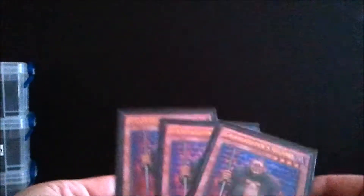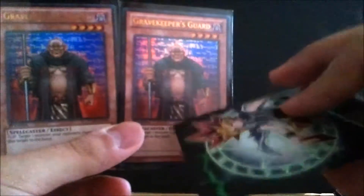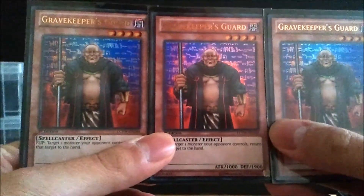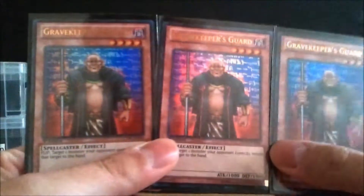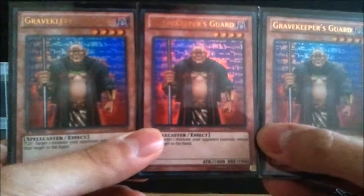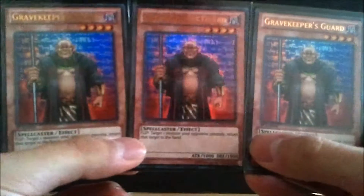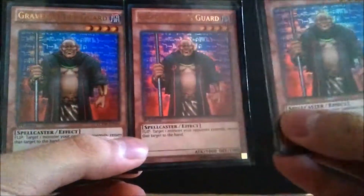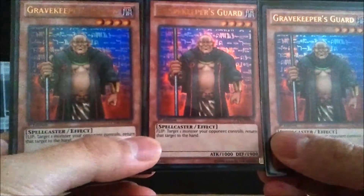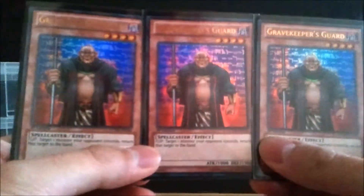I also run three Gravekeeper's Guards, another deviation from the standard deck. With the new Gravekeeper cards, you can put these face down after the Gravekeeper's Apprentice effect — basically when she dies she gets another Gravekeeper card and puts it face down, activating flip effects. These are pretty cheap, about $2.50. They're strong at 2400 defense and bounce a monster when flipped up, dealing damage when opponents attack with something small. Most people run one or two but I run three — I might go down to two when the new cards come out.